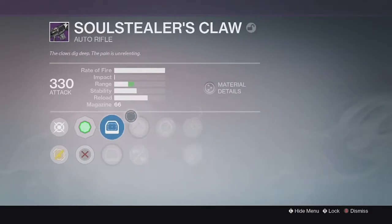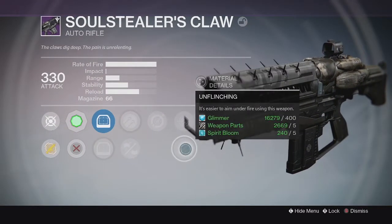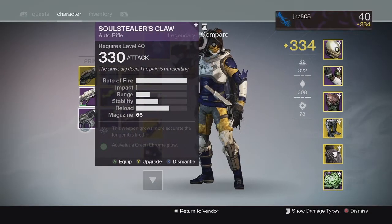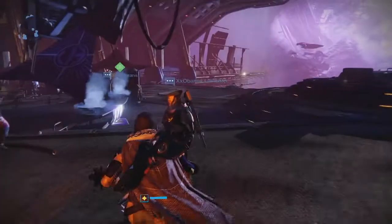For the Soul Stealer's Claw auto rifle, we got Hammer Forged, Reinforced Barrel, Single Point Sling, and Persistence or Unflinching in the last column. Not really the greatest rolls on that auto rifle as well. I definitely got a better roll the previous week, so that was better than this one.